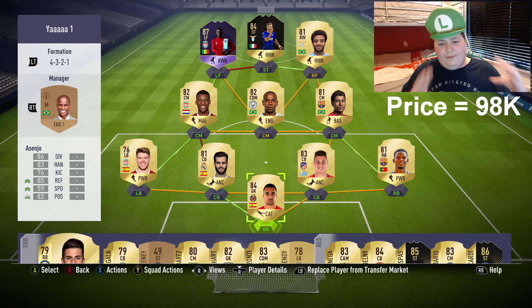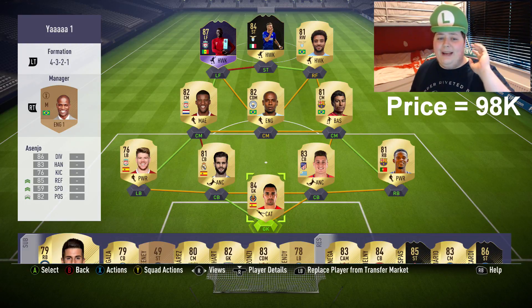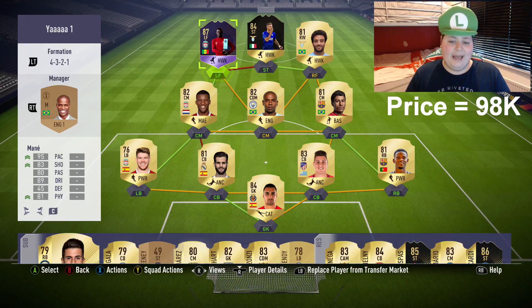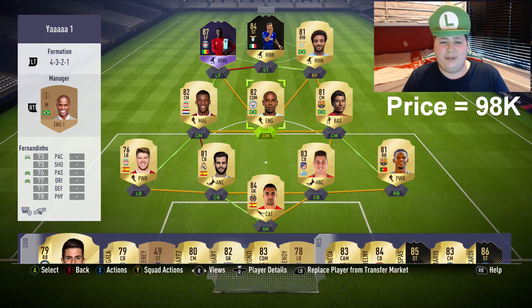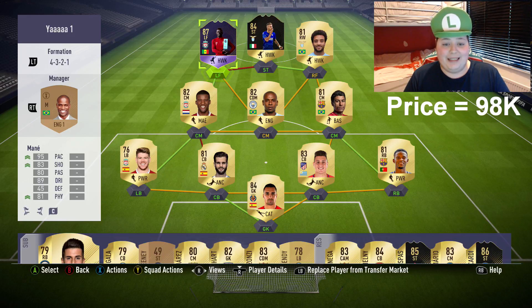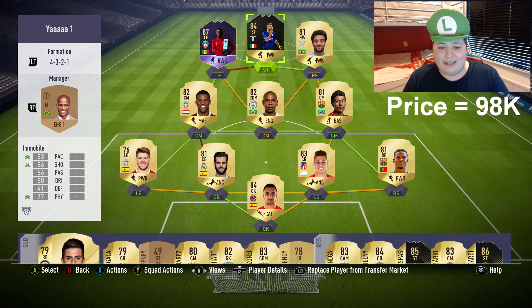Normally I have the price underneath the face cam, however in this one I'm not going to include Player of the Month Mane's price. The price you see under the face cam is without Player of the Month Mane's money. The only reason I'm doing it is because he's untradeable pretty much, and a lot of people were asking me to use him. You can just get a cheap left forward in place of him.